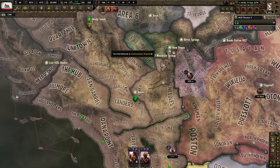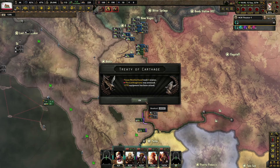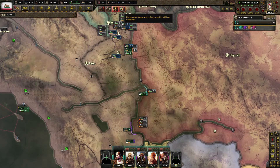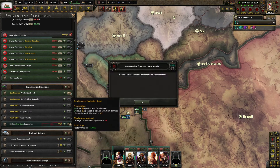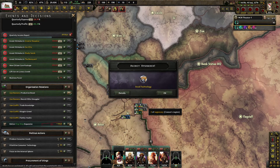Let's at least give our civilian workshops something to do for a little bit. Texan Brotherhood took three states — the Carthaginians was annexed.